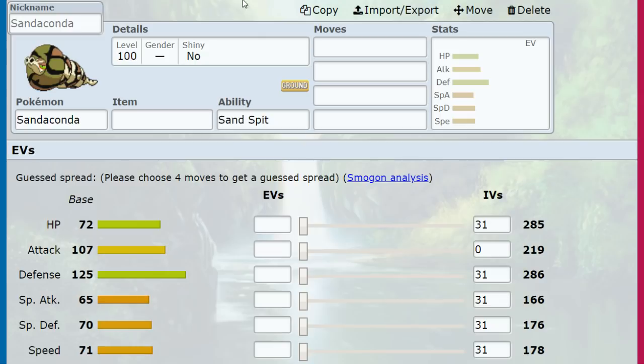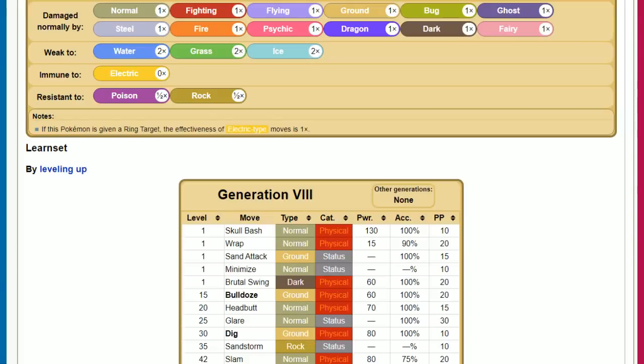Sandaconda is pretty frail, but it does bring a few extra things to the table. Before the moveset, let's talk typing: Water, Grass, Ice — standard weaknesses. It also works for Hail: you eat a Max Hailstorm, Sand Spit activates, and now you have Sand and can make your revenge. Immune to Electric, resistant to Poison and Rock. Not the best resistances on pure Ground typing, but the weaknesses aren't super common. It's a straightforward, decent-to-good typing, because Ground Pokemon stats usually back it up pretty well.